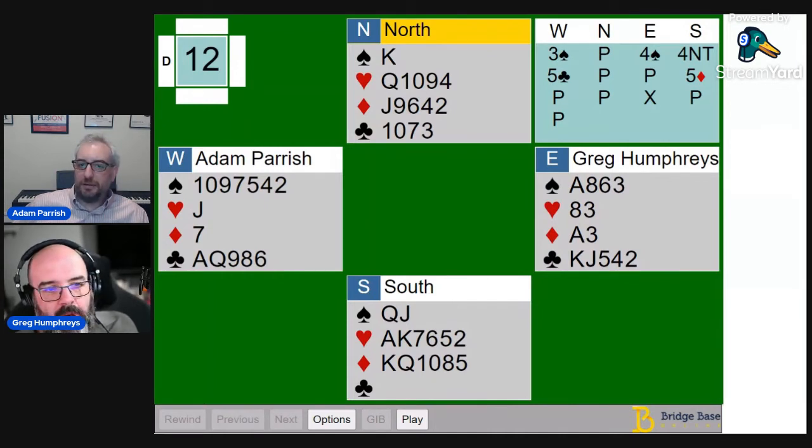Four spades to make — I still have quite a few losers, but it's unlikely to be down much more than one if any. At the five level, my thinking was we might have a good shot at making it, and it looked like I had a couple of reasonable defensive tricks — partner would try to get me off to a lead.